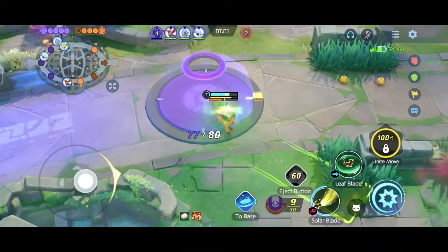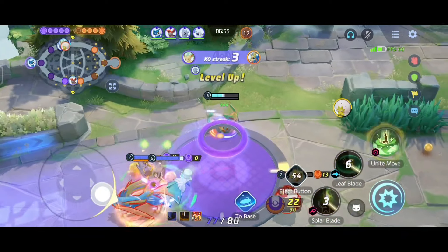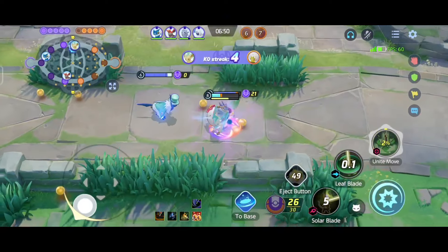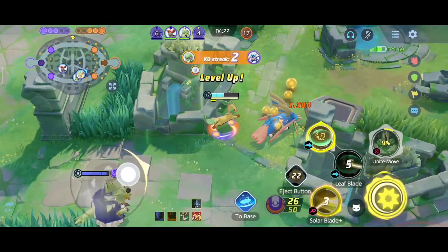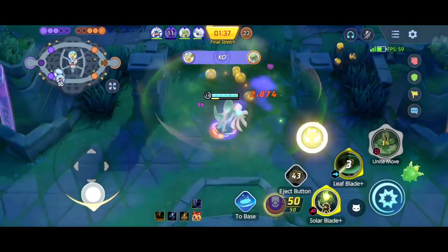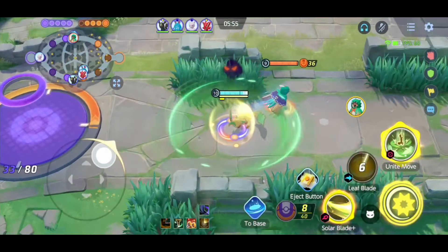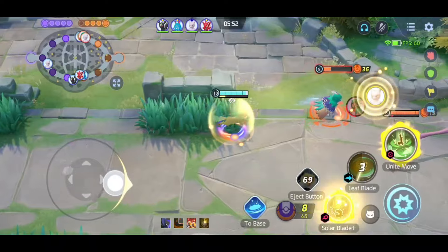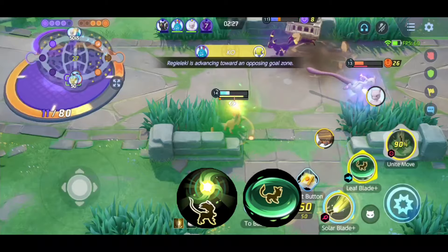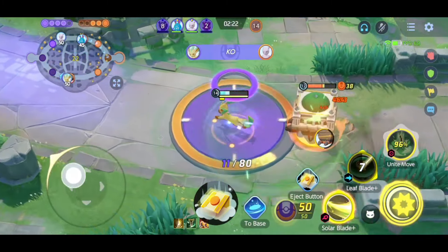One thing I love most about Leafeon is his unite move — he unlocks it at just level 8, giving him a huge early game advantage. The unite move also has a really low cooldown, which is why he can snowball throughout the entire game. If you're playing Leafeon, you should play aggressively in the early game because Leafeon unlocks his moveset way faster than other Pokemon. For his moveset you can use Razor Leaf with Leaf Blade, or Solar Blade with Leaf Blade. For the battle item always take Eject Button. Here's the build and boost emblem for Leafeon.